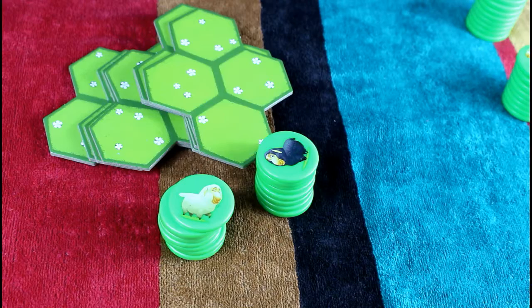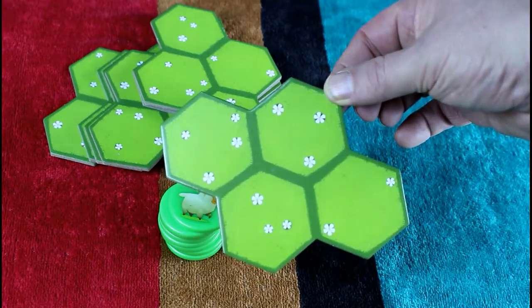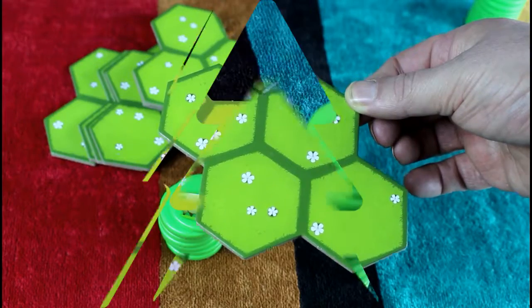The idea of Battlesheep is to have the most sheep lying down on pasture. First of all you need to set up the board, and you get some pretty funky pieces in this game. You each get some tiles and you have to make a board. Let's see how it goes once we set up the board.